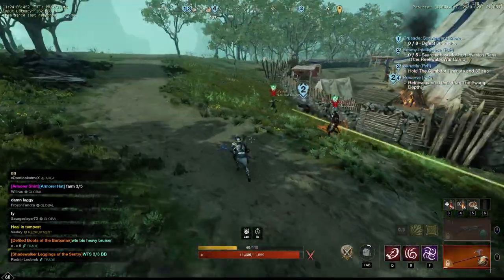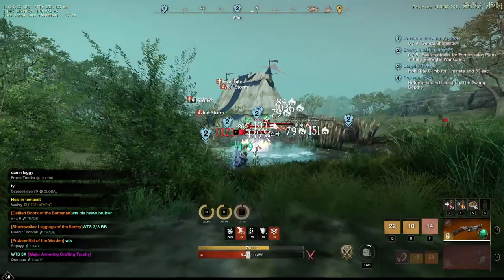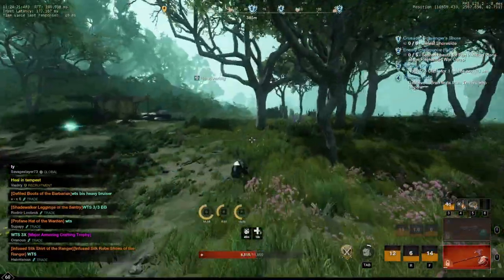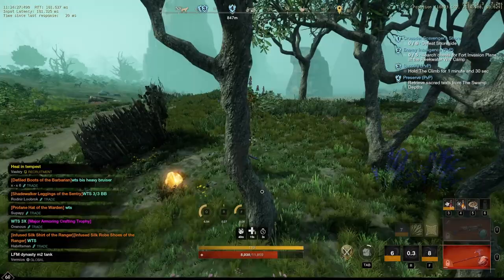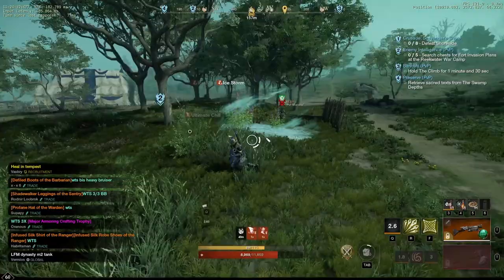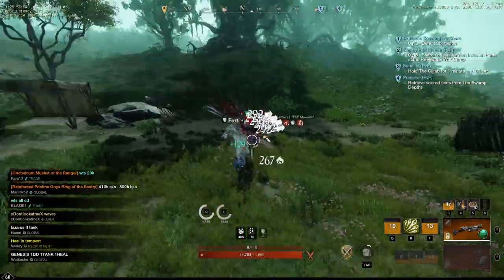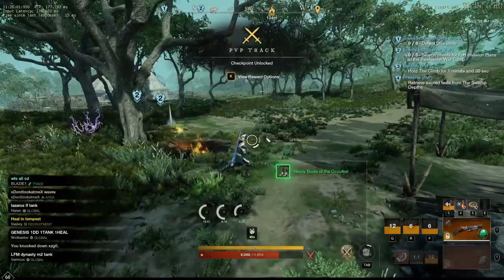Next let me show you how to escape with the blunderbuss. The blunderbuss combined with the greataxe is a great escape tool since you have net shot to escape with, and you can use your greataxe charge to escape as well, so you can kite and heal up to re-engage. I slowed them with net shot to escape again. After escaping we got our health pack, engaged them, and finished them with the blunderbuss.